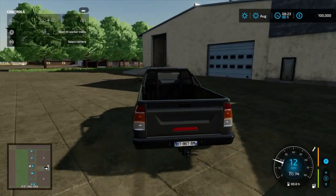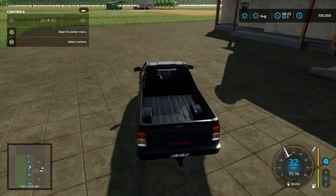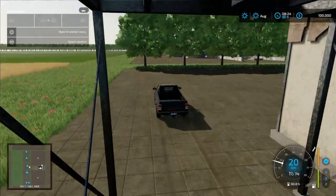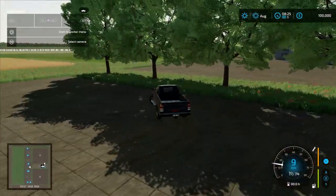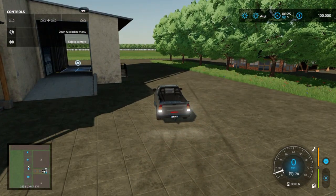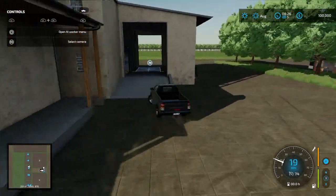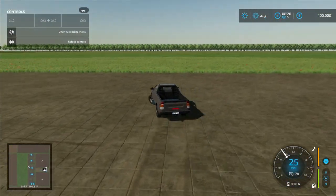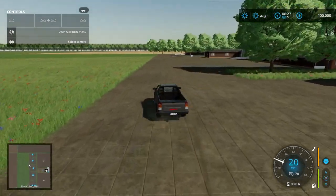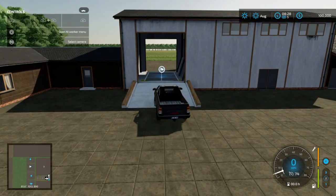Let's see what we have over here. I'm guessing this is grain in the middle — oh, there it is. That's where you drop your grain and everything if you want to sell it. There's another spot to drop grain over here as well.